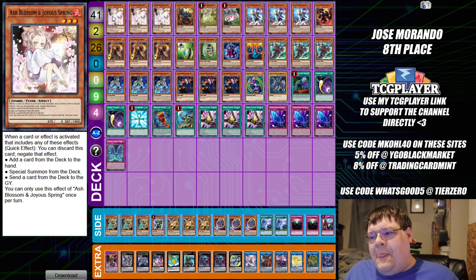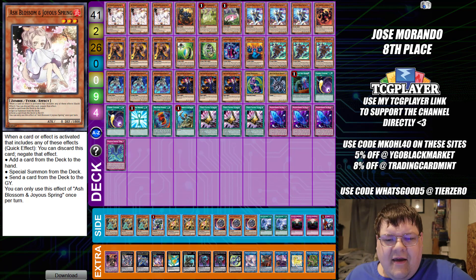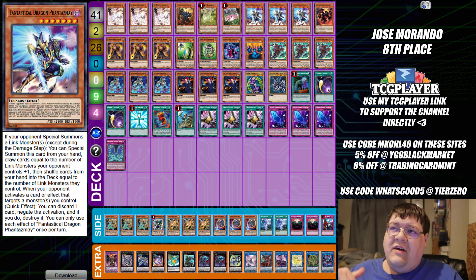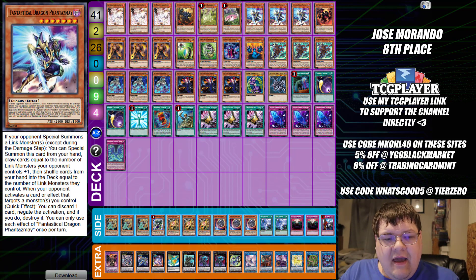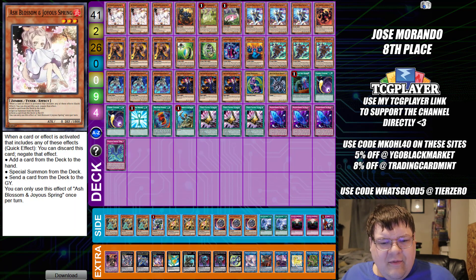The last list we have today is Jose Morando's Phantom Knights list, which made top 8 out of his event. Interestingly, this deck is playing the Phantasmes. We've started to see Phantasmes fall out of the format at the moment, and that's not necessarily a bad thing. Depending on the level of competition you're playing at, if you're expecting a lot of Dragon Link, obviously play the Phantasmes — that's what they're good for. How consistent they are in every other matchup, they're falling off a little bit.